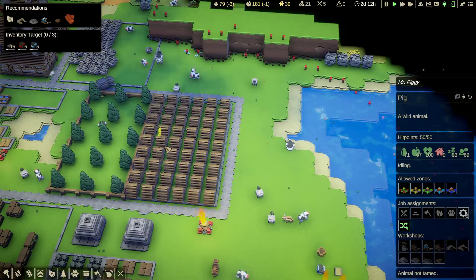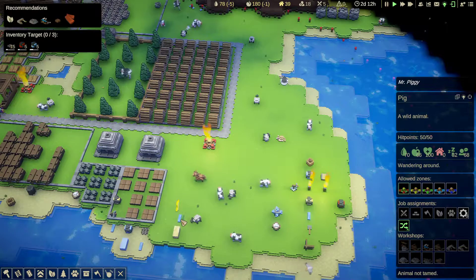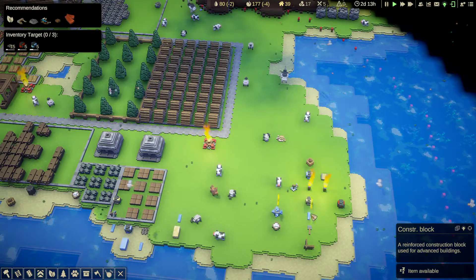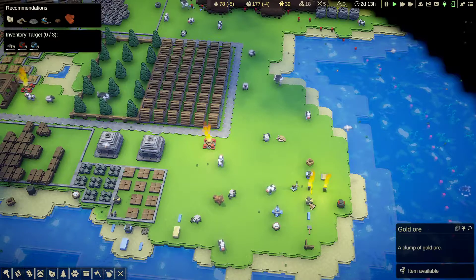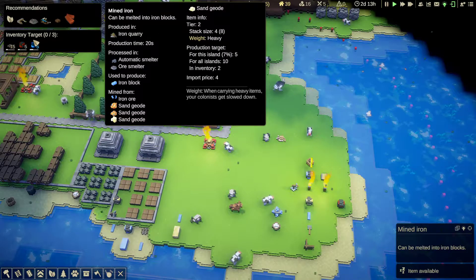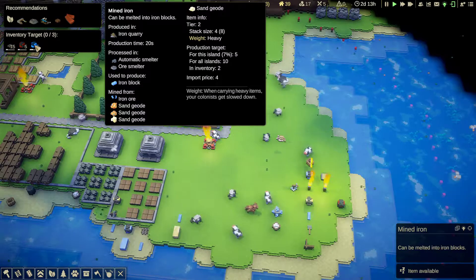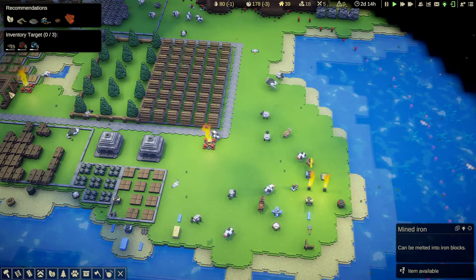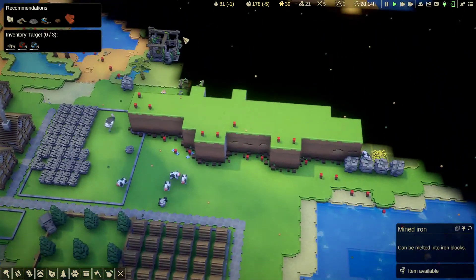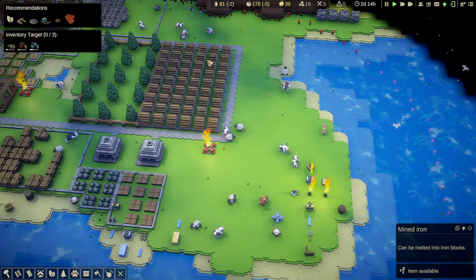So maybe we'll do that in this episode. The first thing I want to do is clear up all of these objects still on the ground — iron blanks, gold blocks, iron blocks, construction blocks, copper ore, gold ore, and iron ore. Remember I need 15 track parts, five copper ore, and five iron ore to meet the inventory goal to move on to the next island. I'm going to start by building a big bonfire to expand this area, then build a stockpile for all these items.